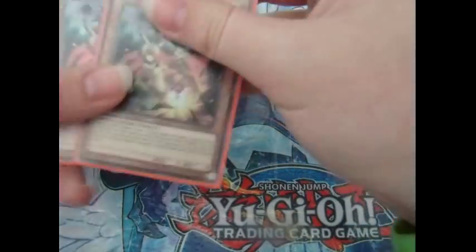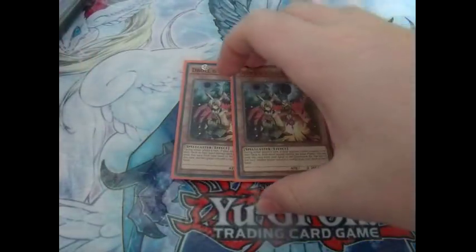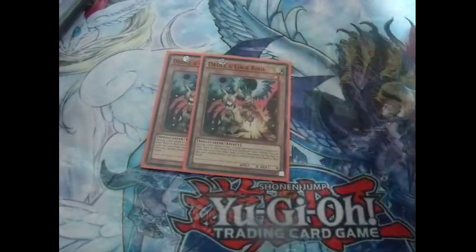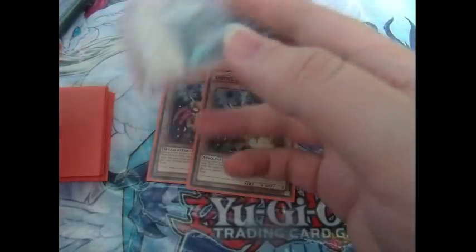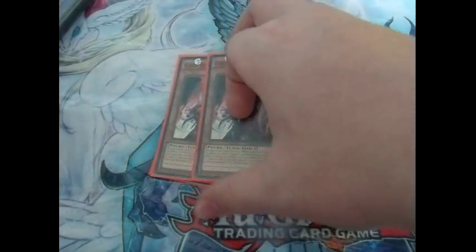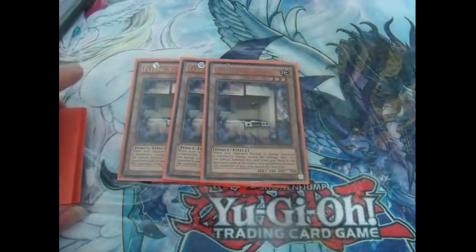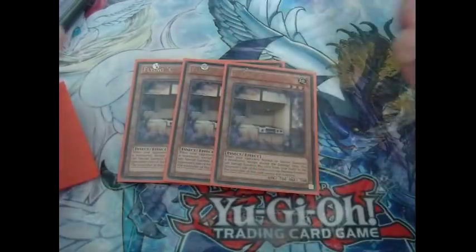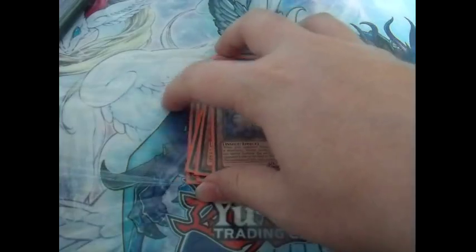For the side deck, two Droll and Lock Bird — just for True Dracos and everything that does a lot of searching. I actually played them in my top match and opened this and it was like, okay, you can't play anymore. Two Ghost Ogre and Snow Rabbit — probably one of the best hand traps in the game right now. Being able to pop any of the True Draco spell and trap cards, a Dragonic Diagram, a Zoo card — it's really one of the best hand traps in the game right now. I would not go into a tournament without siding this card ever again. Three Flying C for anything that Xyz summons. This came in against my Paleo matchup at Locals and helped quite a bit, though he summoned Swap Frog and returned it to my hand, so he got around it, but it still stalled him for a few turns.